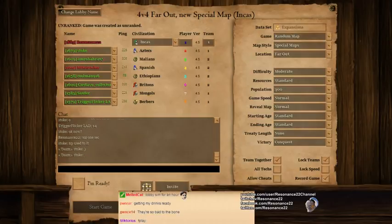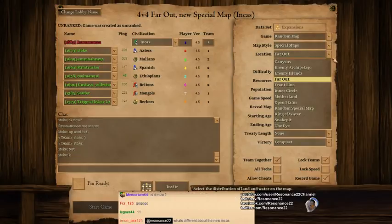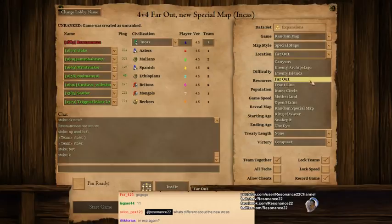For those just tuning in, we're about to play on one of the new special maps called Far Out. The current patch of Age of Empires 2 doesn't actually have any descriptions for these maps, so I'm just going off the recommendation of Twitch chat. Special maps are like normal random maps except the positioning of the players is a little bit weird and the map might have a different start.